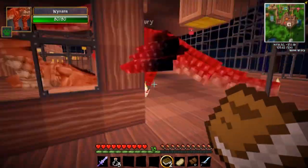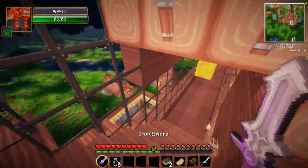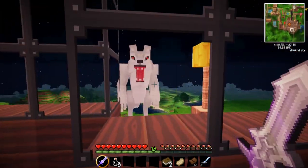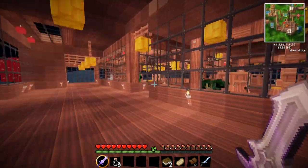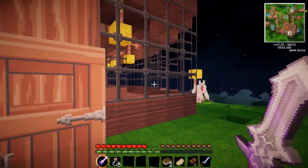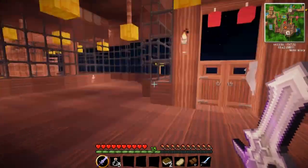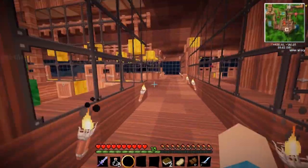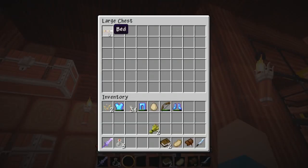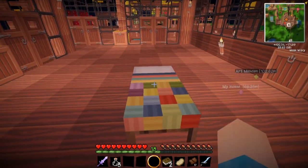I don't have names for the jungle dragon, the sand dragon, or the savannah dragon, so maybe you guys could help me name those three — write them in the comments and maybe yours will be picked next week. I want to go downstairs. There's a werewolf outside — no no no, you stay out there, I hate werewolves. When I was building my animal housing area I kept sleeping in here to make it daytime.